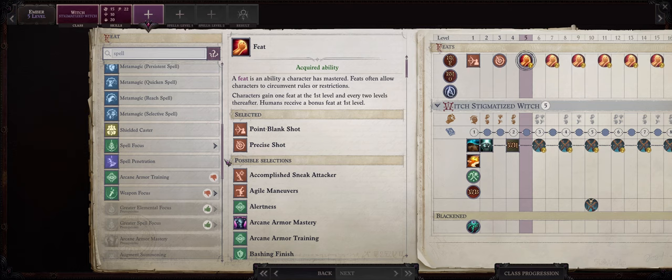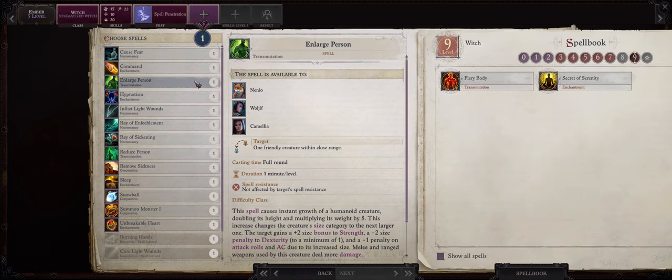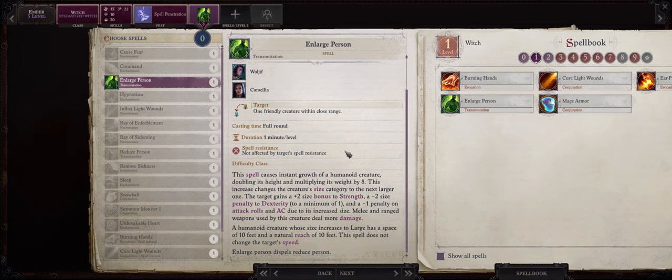At level 5 we have our first feat. Be sure to go with Spell Penetration as this Ember will be focused on using spells against the enemy, and most of the spells we are going to cast especially the damage ones will require a spell penetration roll. We get another level 1 spell pick here and I would go with Enlarge Person unless you have another character capable of casting it. Enlarge is one of the best buffs in the game especially during the early game — it can increase your weapon dice damage, give you reach, and reach lets your characters attack from safety behind your tanks or pets, even for weapons that don't normally have reach like a longsword.